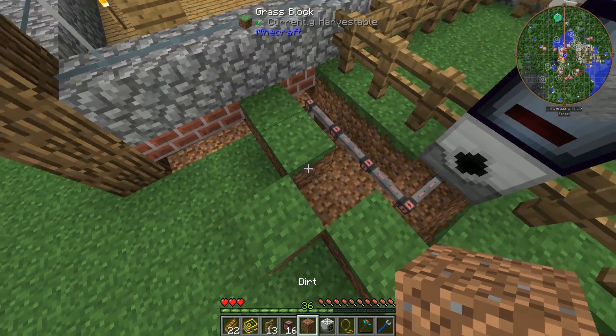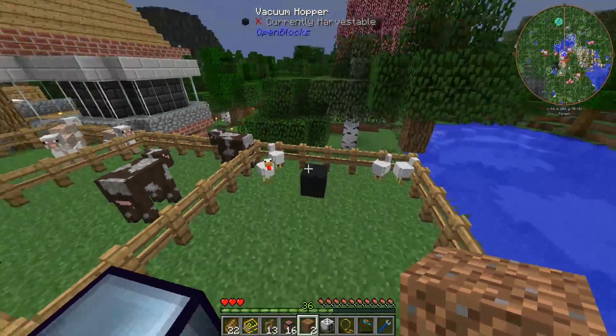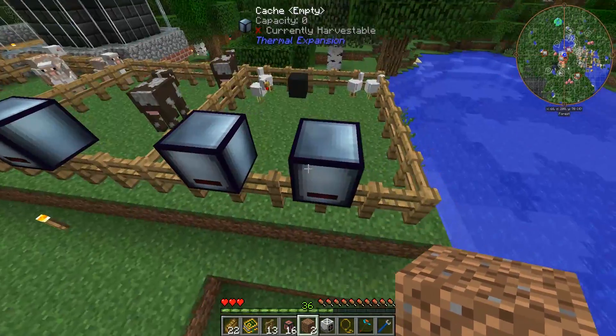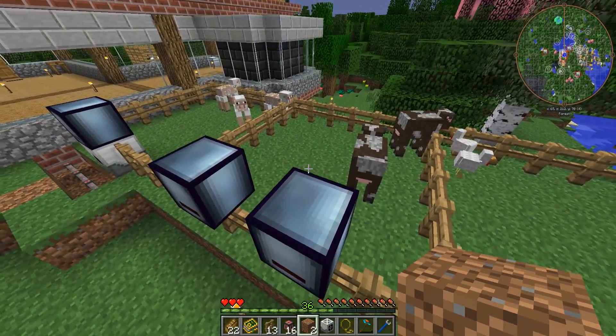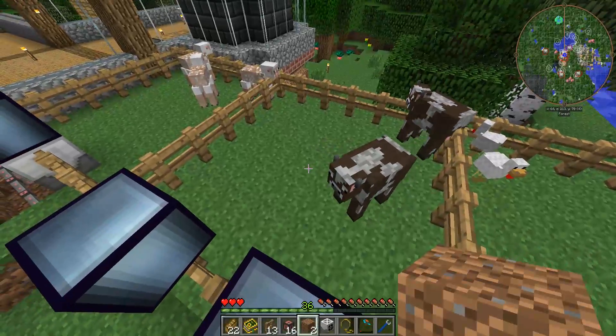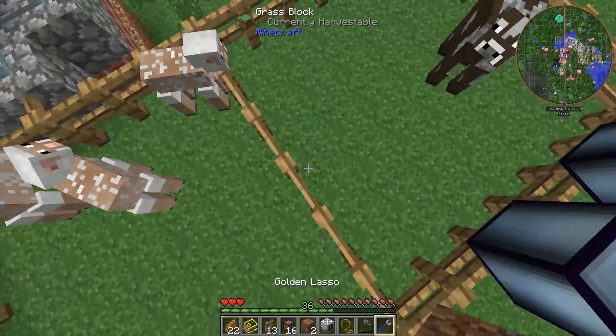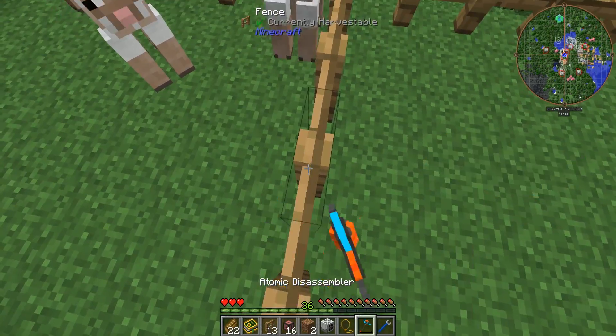So that's basically the sheep automated and the chickens automated. We do need to run some conduits to get stuff out of the item hoppers and into the caches. Now the hardest one we're going to automate is the cows, because I want to do a couple of things with them. First I want a normal rancher — I'll put it right about here.